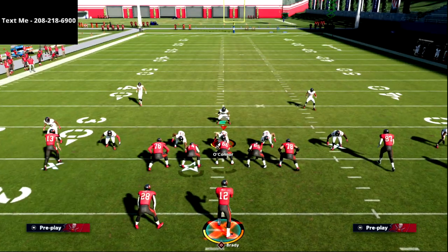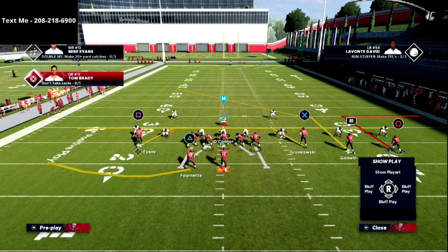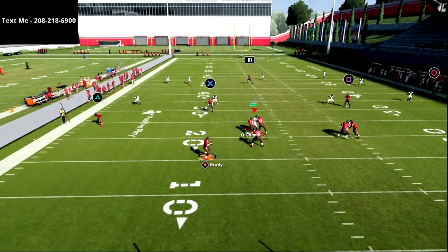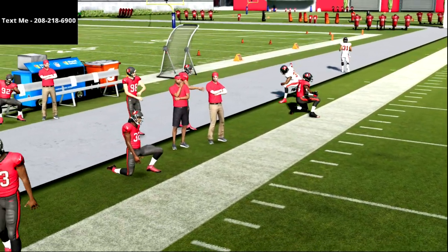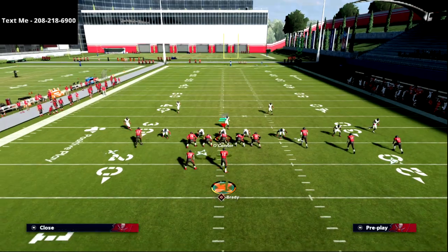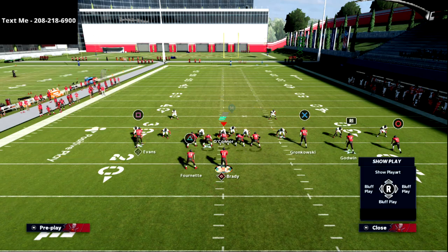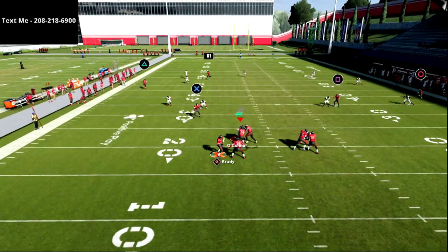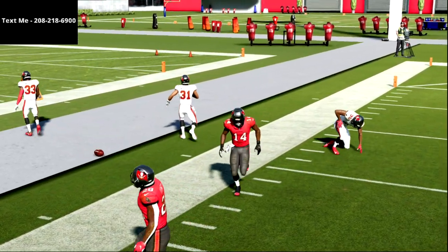The cool part about Hot Route Master — I like to put Godwin on a post, and what you'll see is the post goes all the way across and you can hit it on the sideline just like that. If I was in MUT and running this I'd be putting this guy on a post almost every single time. If you leave him on the original route, he's going to run himself into coverage — the deep cover three zone is right there to take him away.